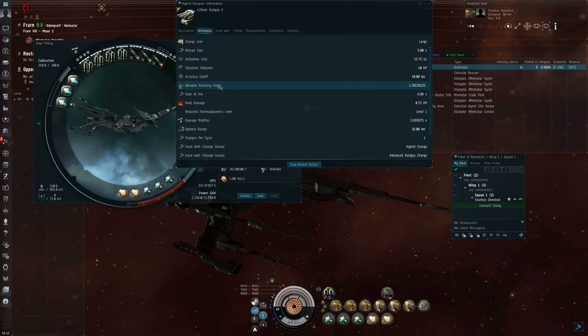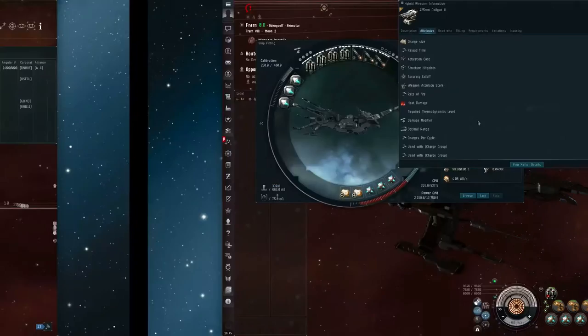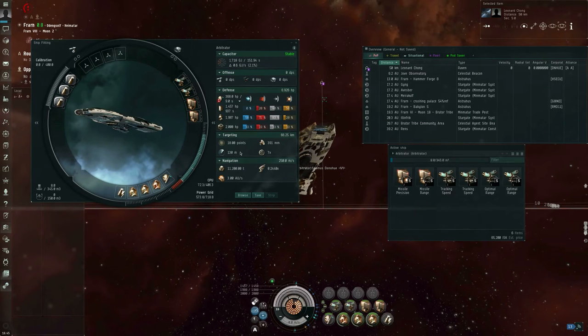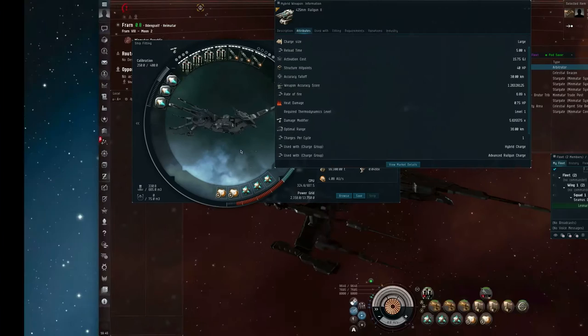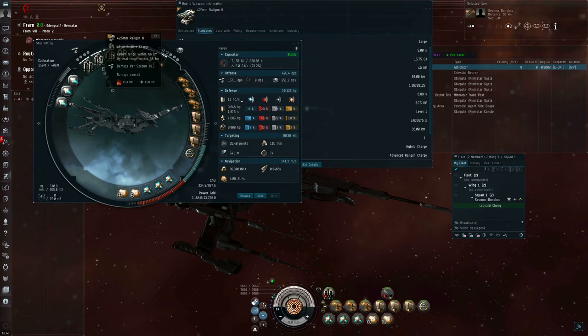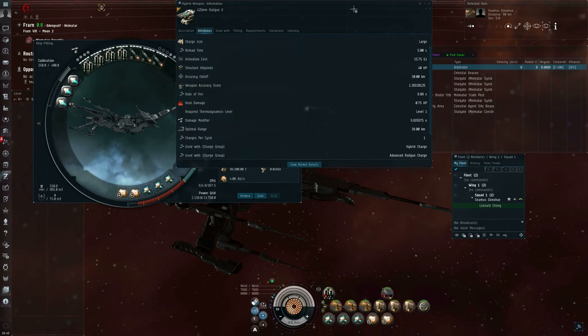This railgun can deal with 40-meter frigates moving around the turret at 1.26 milliradians per second. The Arbitrator cruiser I'm flying has a signature radius of 130 meters — that's a little more than three times bigger — so these guns can deal with an Arbitrator cruiser moving around at about three times this, so about 3.6 to 3.8 milliradians per second.